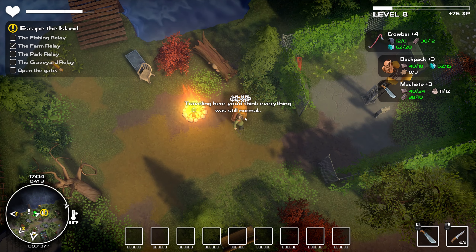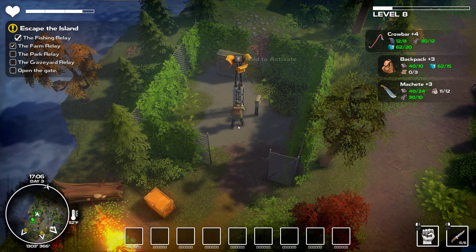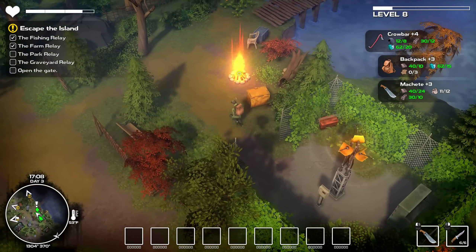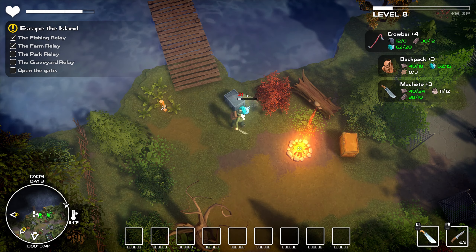I want to make sure I have some ceramics to upgrade the machete. The crowbar I'd also love to upgrade, and the backpack as well. Back online making good progress. But that's leather, and I've tried to kill some deer - it's just not working out for me, I get like one hit in and that's it.